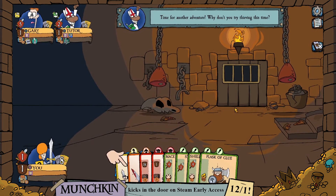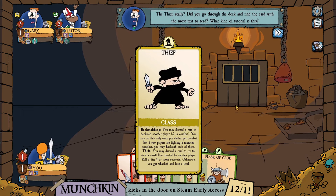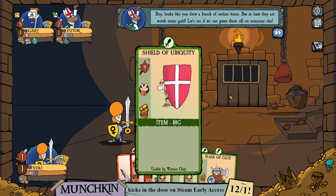We're drawing four cards from each deck again. We get to be a thief! The thief class has an ability called backstabbing, where you can discard a card to give another player minus 2 in combat. There's also a theft ability — you can discard a card to try to steal a small item from another player. But it's risky, because if you fail, you lose a level.